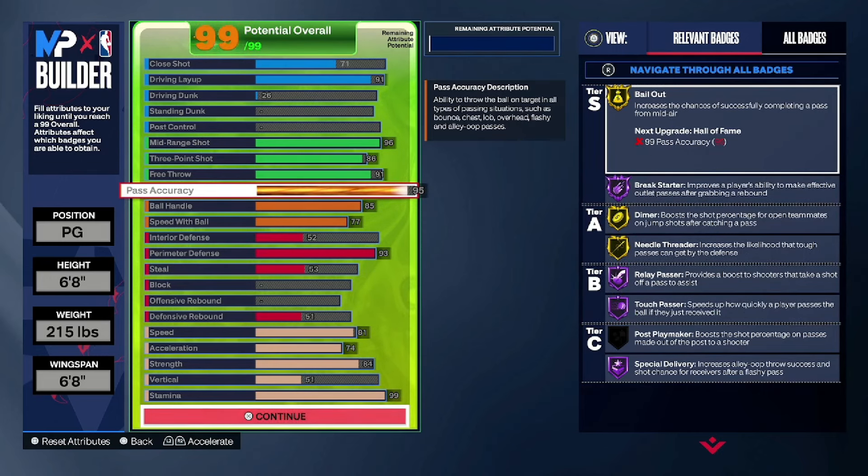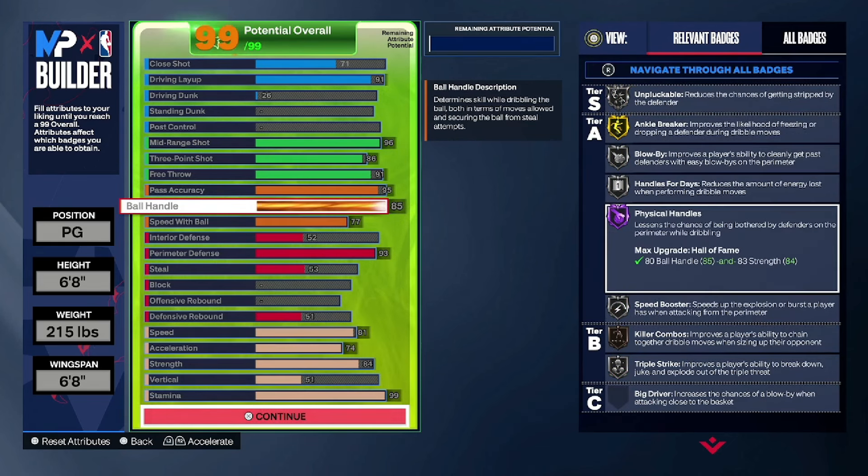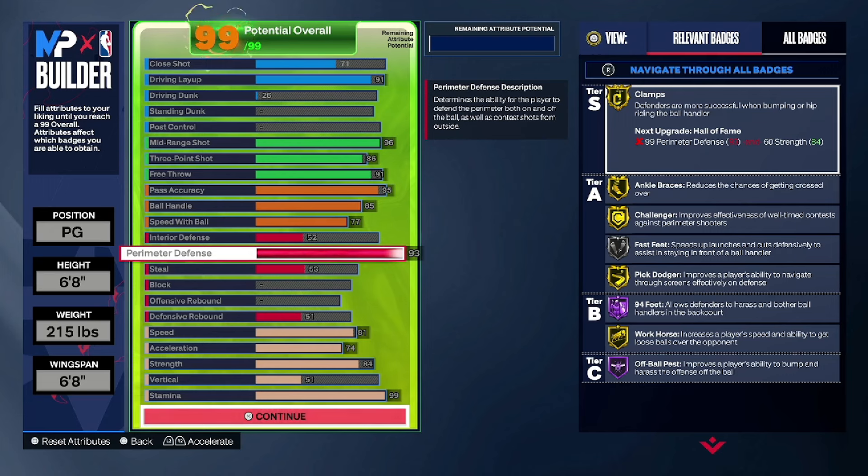This is an elite playmaker — this is the Tyrese Haliburton-type build, a really elite playmaker. Ball handle is maxed at 85 for a 6-8, and honestly at 85 you can get the job done and create your own space. Speed with ball isn't too crazy, but 93 perimeter defense gets you gold clamps so you're pretty much an elite defender as well.